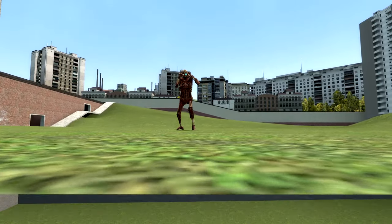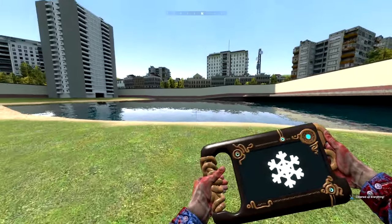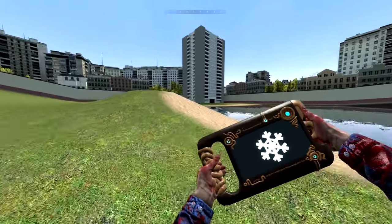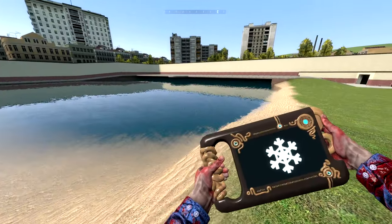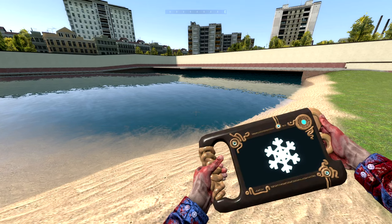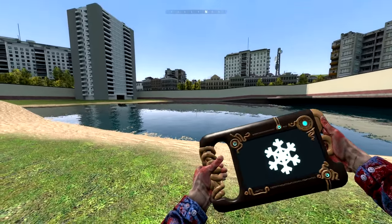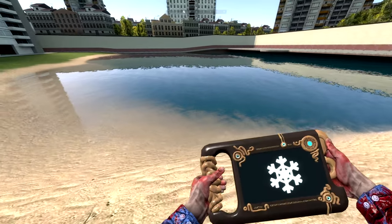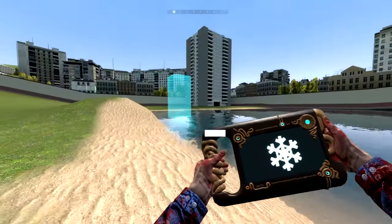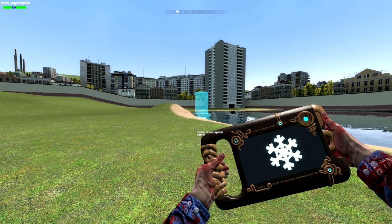What if you had a tablet that could bend the laws of physics? That's a pretty bold claim, and I know that's a pretty silly looking title in the video, but I honestly couldn't think of anything else to name this. This is the Legend of Zelda Breath of the Wild Sheikah Slate — the slate that Link uses to pretty much manipulate things around him, and I think a lot of you Zelda fans are going to be happy about this add-on.